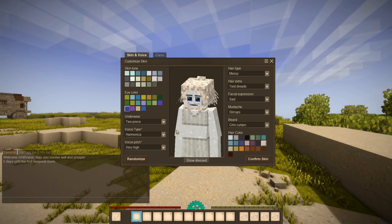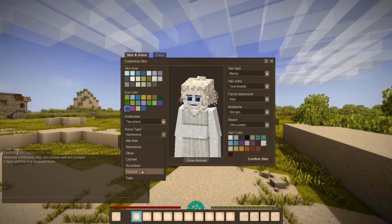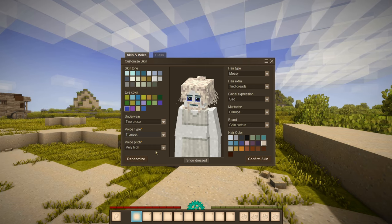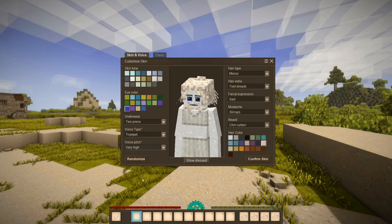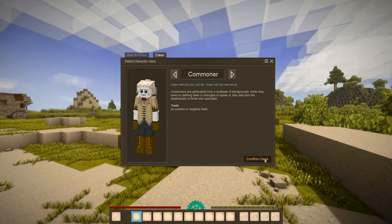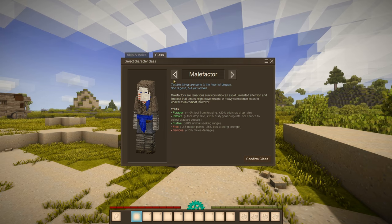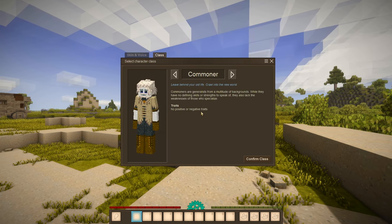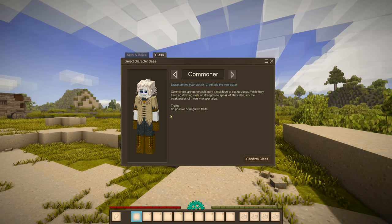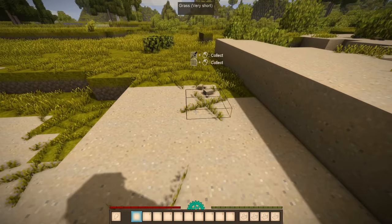Here's one of the changes they made: the voice type. So I get to pick my voice, and unfortunately there is not a single human voice here. So I'm just going with Trumpet, very high - and he looks good. Out of these classes, I am just going to pick Commoner, because I pretty much do a little bit of everything, and I don't want any positive or negative traits.